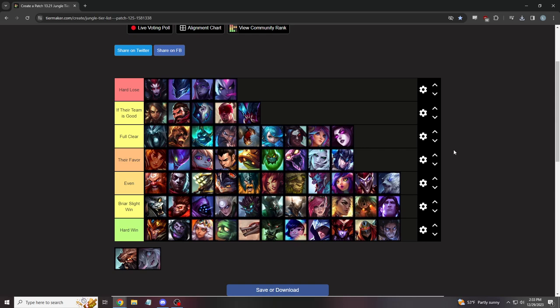There you go — those are my current thoughts on the jungle matchups for Briar. This is just a one-take, say-it-all video, though there's a lot of legitimacy behind these takes. The hard-lose matchups are insanely hard. The full-clear tier is very tough to play against. Their-favor champs all have a specific way to beat you. Even matchups are weird champs where if they mess up their own thing you destroy them. Slight wins are people you mostly just walk forward and they explode. Hard wins are people that basically have no chance unless they truly outplay you 40 times over. The list is ordered hardest at the top in each tier. You guys have a good day — thank you so much for watching.